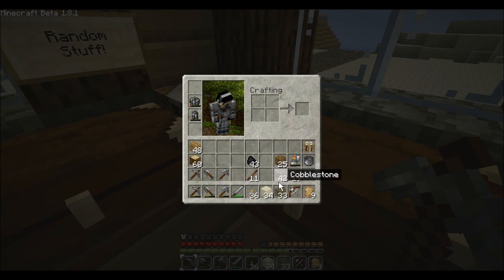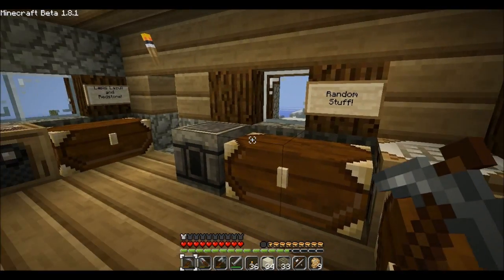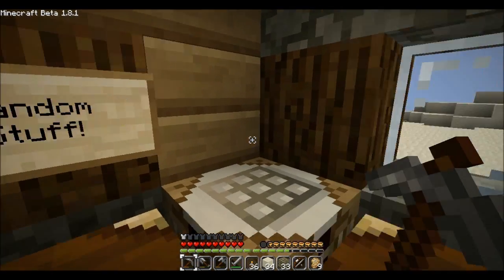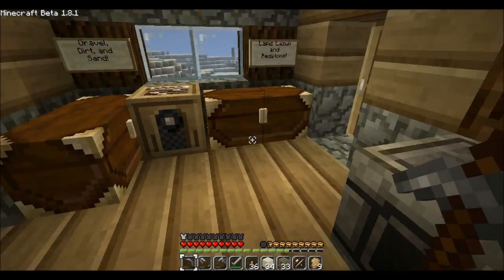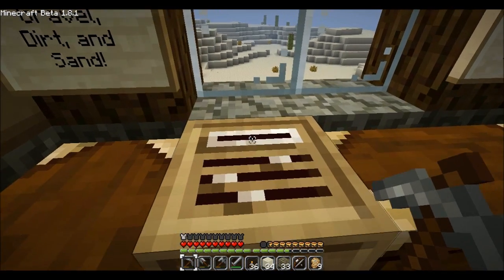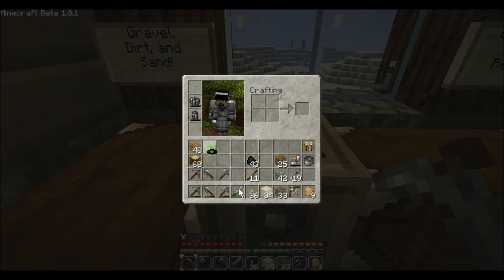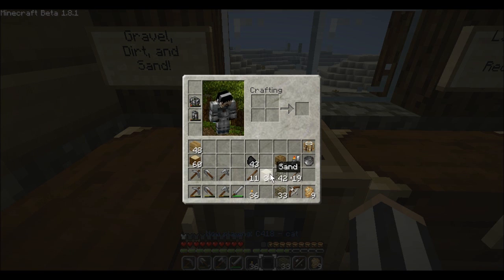Let me just make sure I have everything I think I would need. Looks like I do. So in this recording session we're going to go back into the Cave of Awesome with some TNT and do some demolition on the stronghold in order to get us some stone bricks, some mossy stone bricks, and some cracked stone bricks. So let's go ahead and do that, shall we?